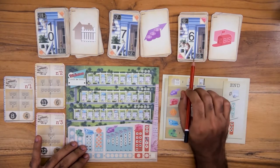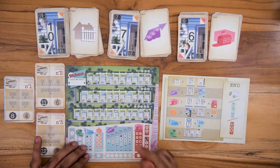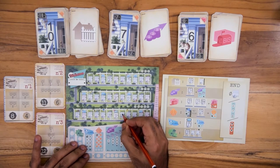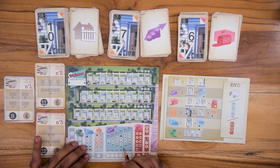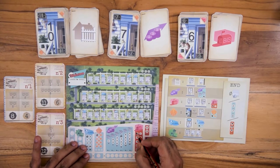For example, if I choose this combination with a bis, I write a 6 in this street and I can choose to duplicate 11 in this street. So I write 11 along with bis in the adjacent plot. Then I will strike the least number in the bis section.